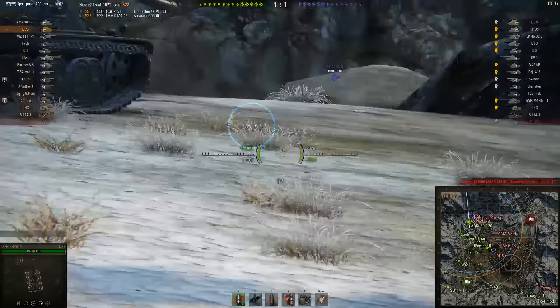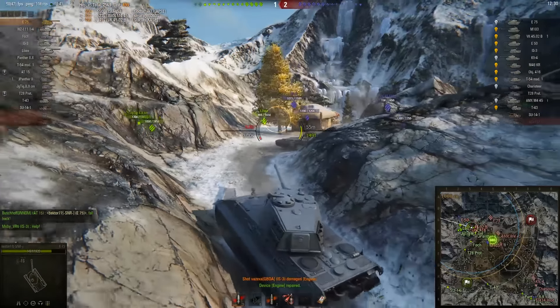This VK45 just gives no cares whatsoever — he comes charging forward, focused completely on the 5120. Bektor takes him out. As I'm saying, you've got to hold your nerve and be aggressive in this position or you're going to get overrun, and that's exactly what the enemy is doing here. They are being aggressive. He does repair his engine and gets another great hit onto the VK45.